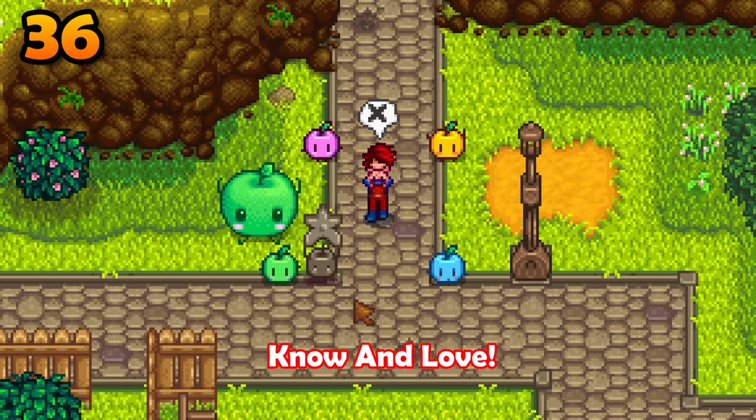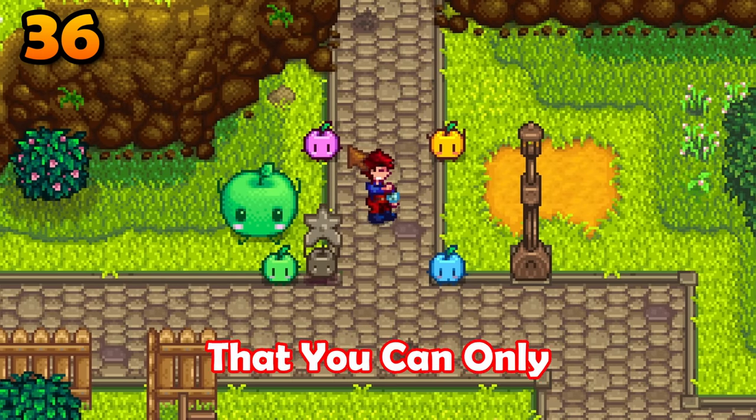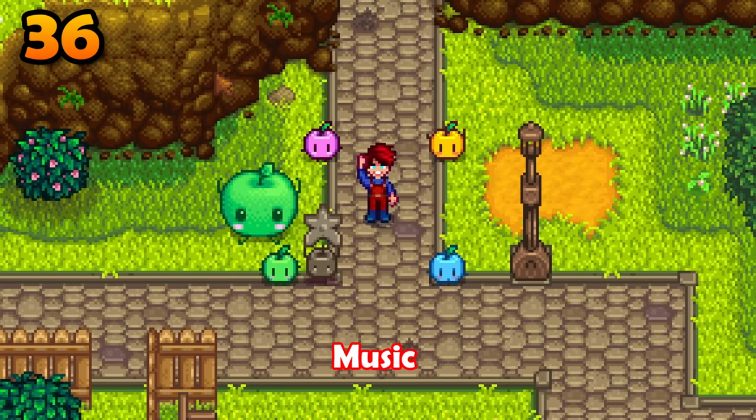These are all of the emotes that you know and love, found by simply pressing the emote wheel. However, there are three hidden emotes that you can only access by typing them into the chat: jar, music, and taunt.